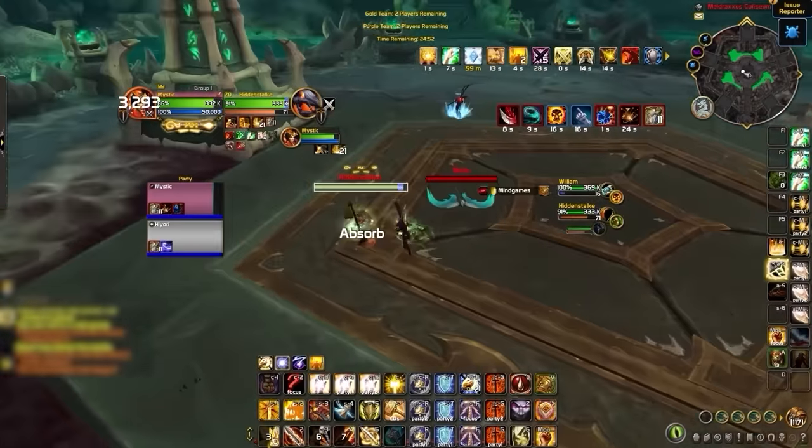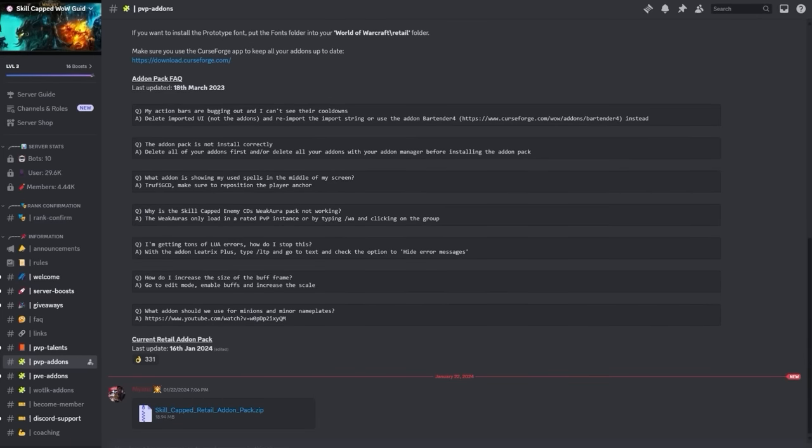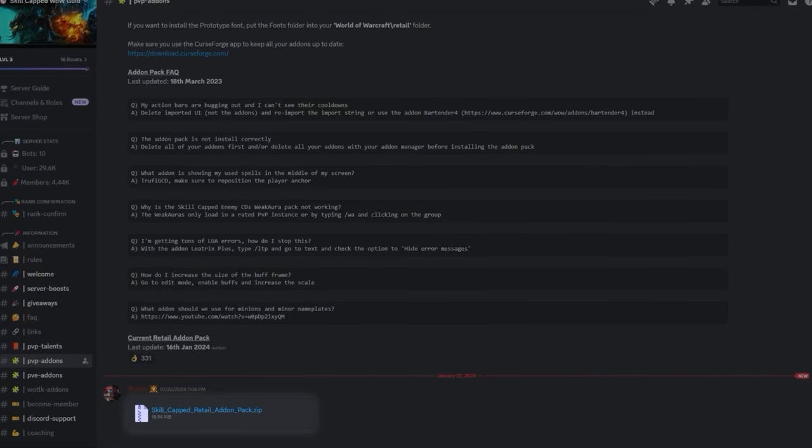For hybrids, when you get mind games casted on you, you can actually break crowd control on your healer by using a heal on them. We highly recommend using a weak aura to track when this debuff is active, such as the pack in our discord server.